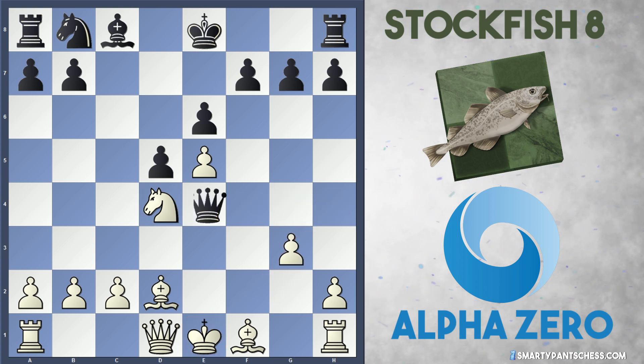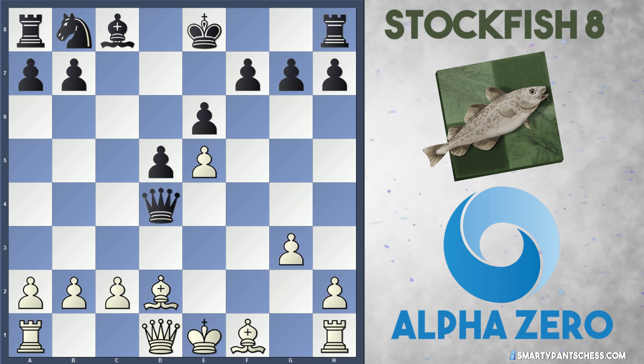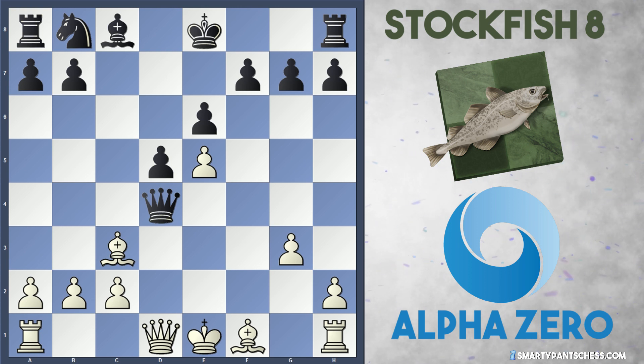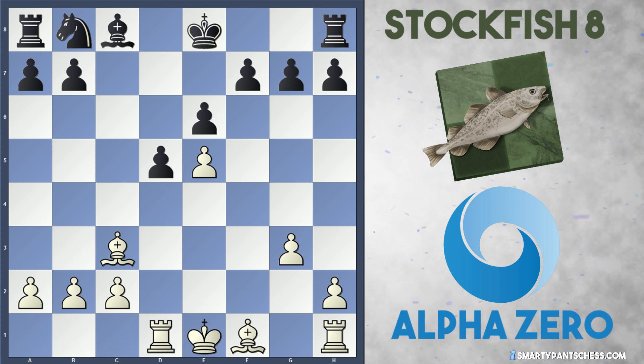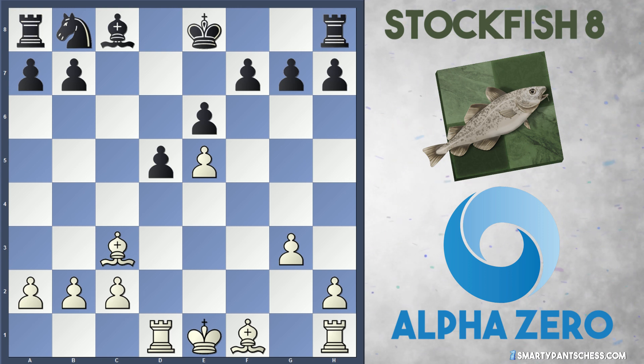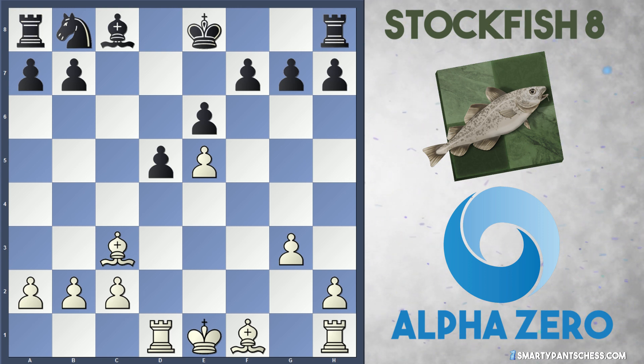So black is going to regain their piece really quickly. After g3, Qxd4, white has to play Bc3 to defend their e5 pawn. And once everything gets traded, black actually emerges a pawn up. Black is definitely better in this position and should have a relatively easy game.